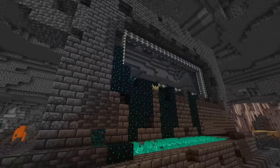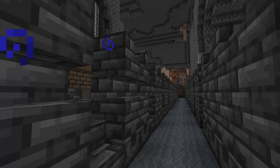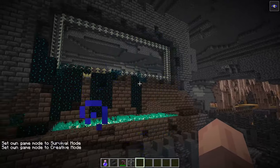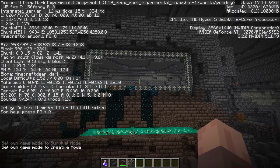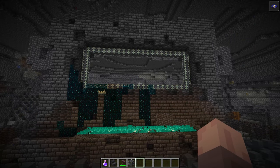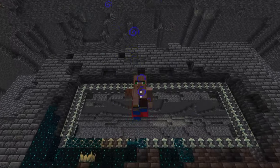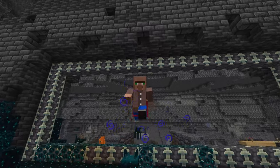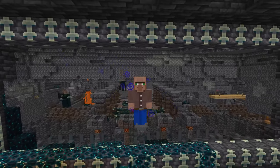Whatever you guys think this new update could be, let me know down in the comments below — I really want to see your theories, and maybe we'll do another video covering them. Do you think it's going to be some form of prison dimension? Do you think it'll hold a new boss to beat, since the warden really isn't a boss but rather just an obstacle? Or do you think it could be an overworld-like dimension with more advanced villagers, or a skulk dimension full of death and decay?